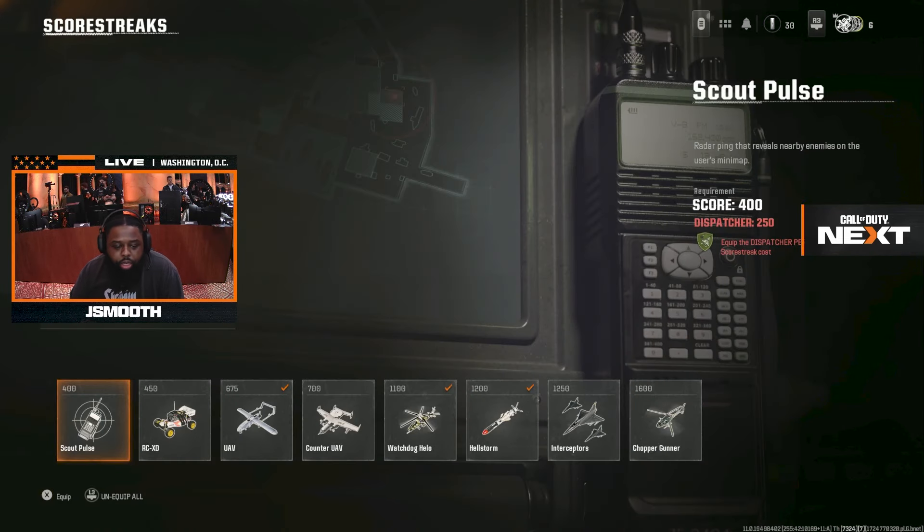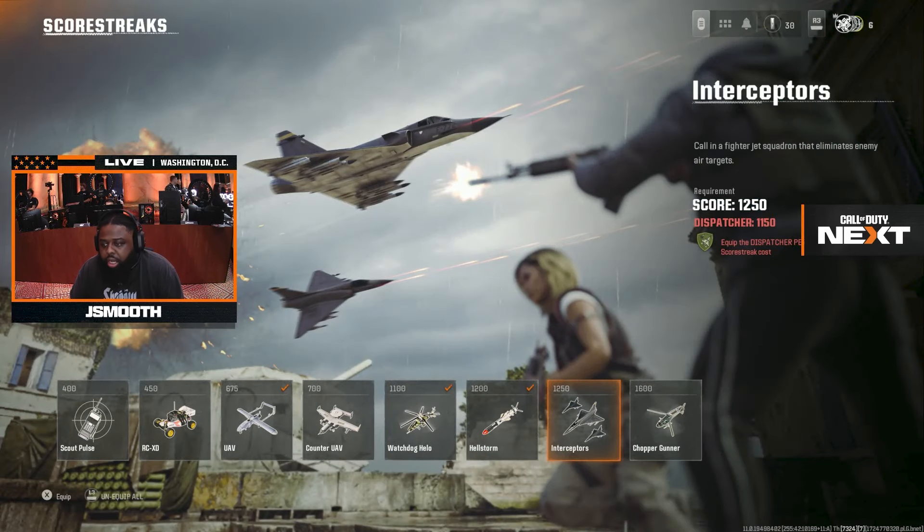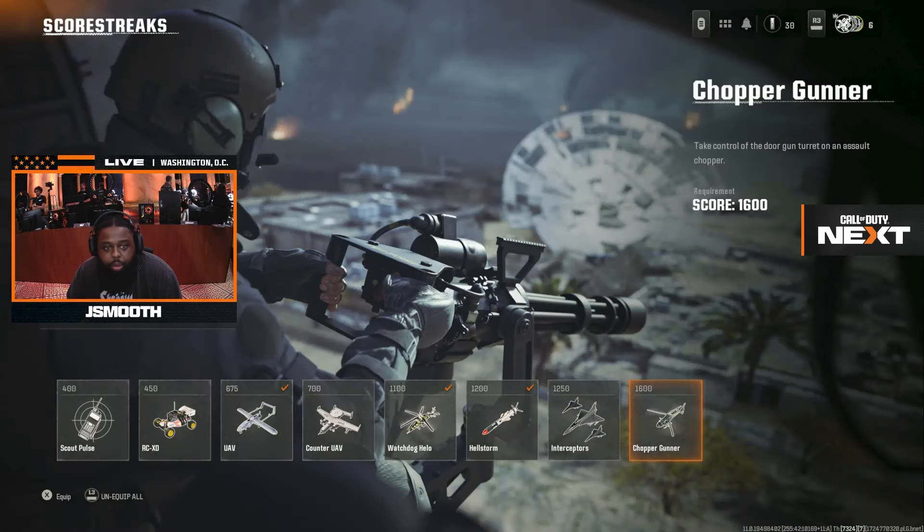Some streaks are in the game right now. We got Scout Pulse, which is like your own individual UAV back in the day. RC car, UAV counter, Watchdog Helo, Hailstorm — basically like interceptors, a PA and a chopper gunner.